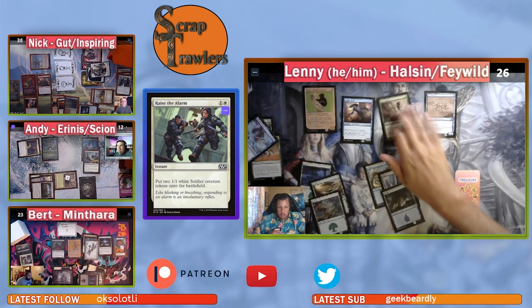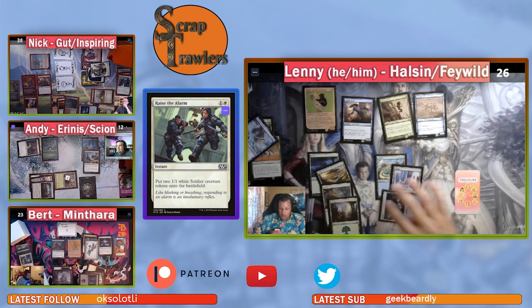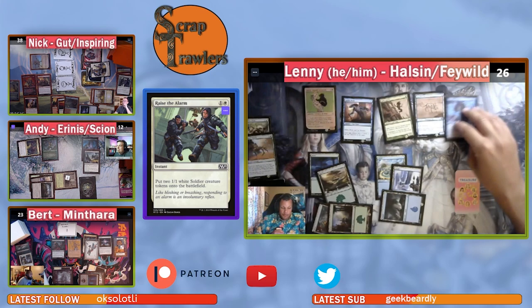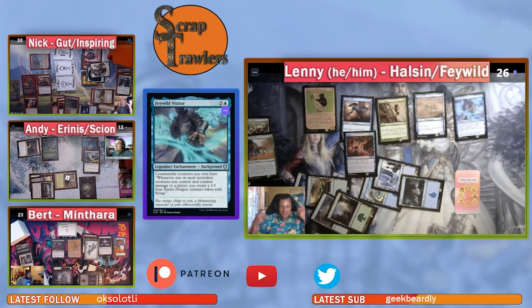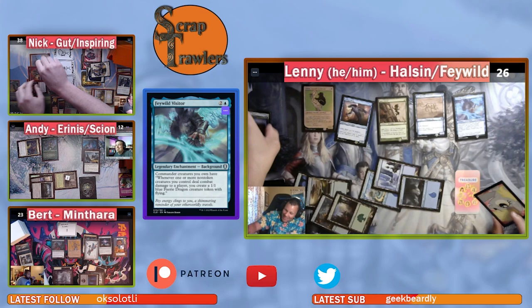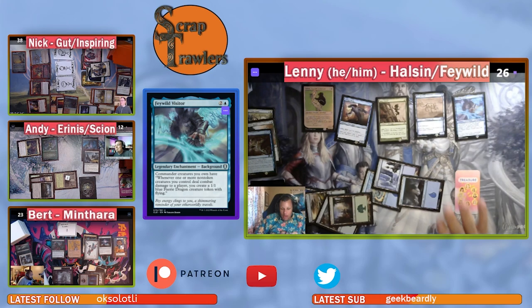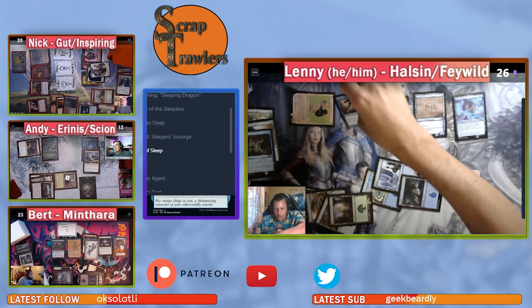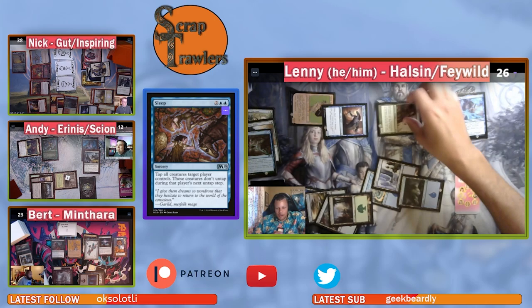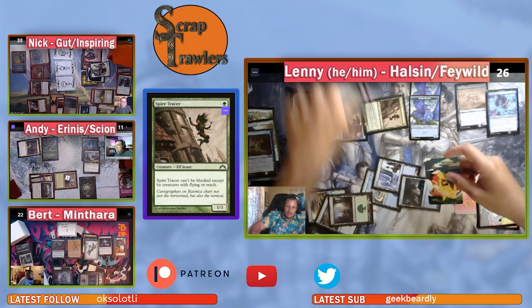Lenny untaps and casts Feywild Visitor, then casts Sleep to tap down Nick's creatures — but they have haste, so it's not as impactful as hoped. Still, it buys time. Lenny attacks: Halsin at Nick, the Spire Tracer at Andy, Slither Blade at Bert. Three creatures hit three players, so Lenny makes three Fairy Dragon tokens.